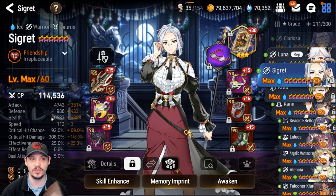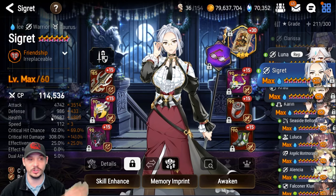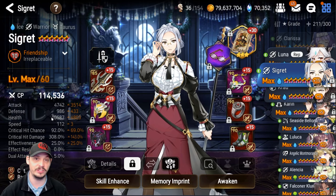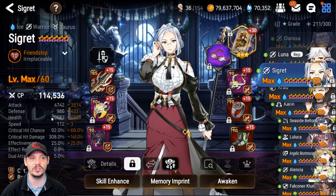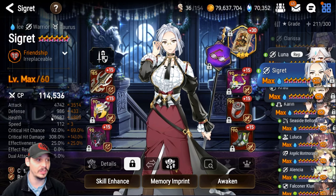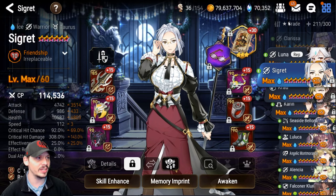Here are the stats I ended up with: 4742 attack — she's over 4800 with the reforge on the sword. She's at 112 speed, dirt slow. She's got 100% crit chance with the elemental advantage — keep that in mind. She's at around 95-96% when reforged, and 308 crit damage. No imprints, no nothing — this does everything we need it to do.